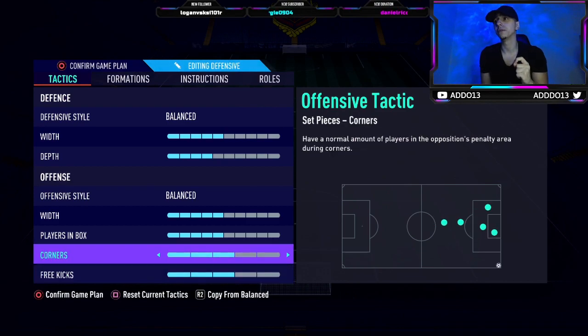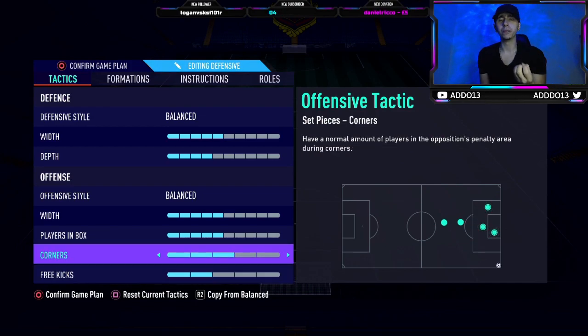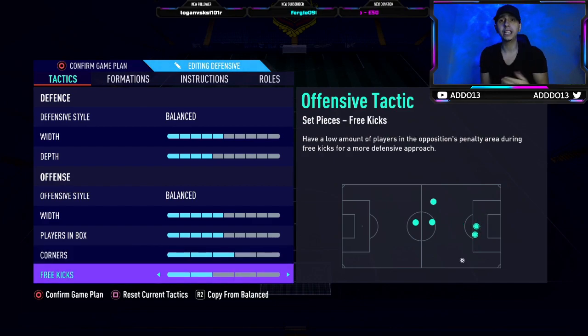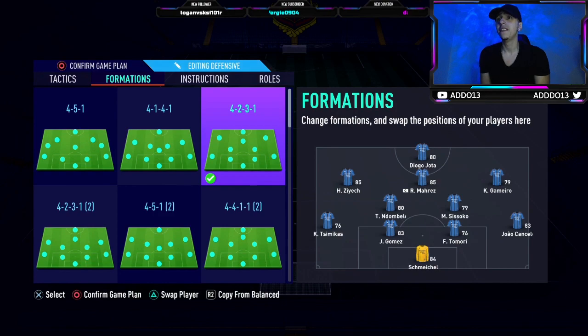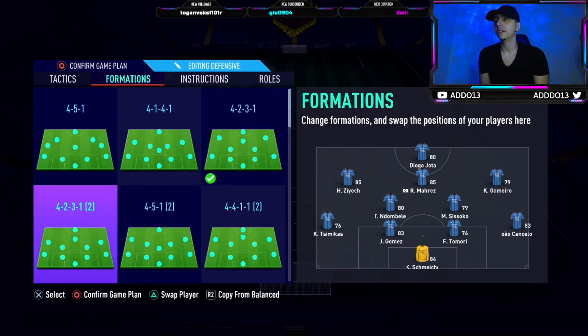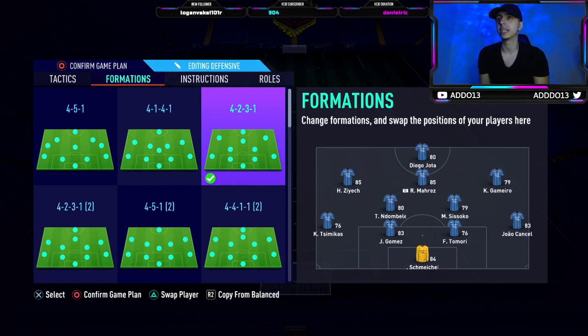Corners and free kicks are set to 2-2, but actually I'm going to run corners on three and free kicks on two. With heading back this year you can definitely score from corners, so three makes sense. For free kicks I always go short and lay it off — I always score like that. So that's the only thing we need to change. We're using the 4-2-3-1 wide variation because the narrow variation with the two is a bit more defensive and not as strong in my opinion.